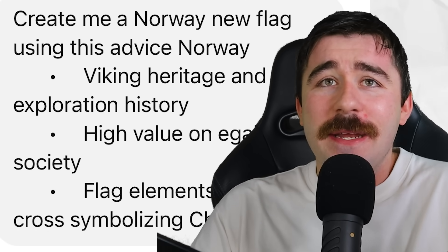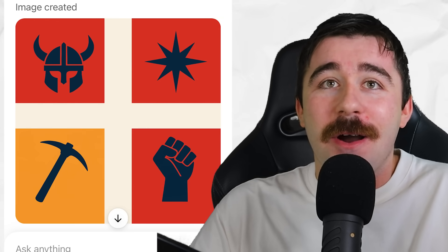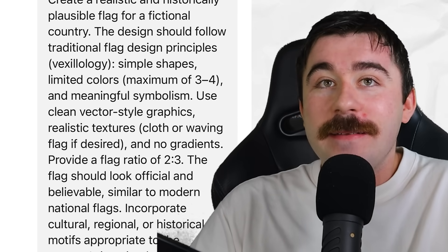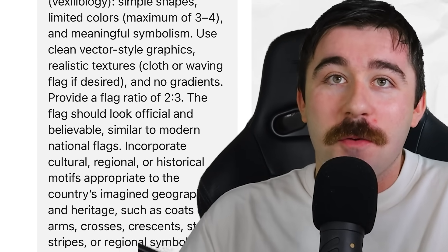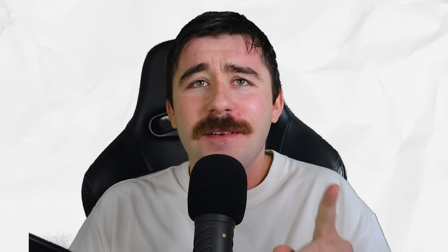So I said, can you create me a Norwegian flag? And they gave me something that was the most disappointing thing ever. I told the AI that and asked them to do it again, and this was the flag they gave me — just the same thing with different colors. So I had the bright idea of getting ChatGPT to write me a prompt to give to itself to create a realistic flag, which in hindsight sounds stupid, but it actually worked really well.